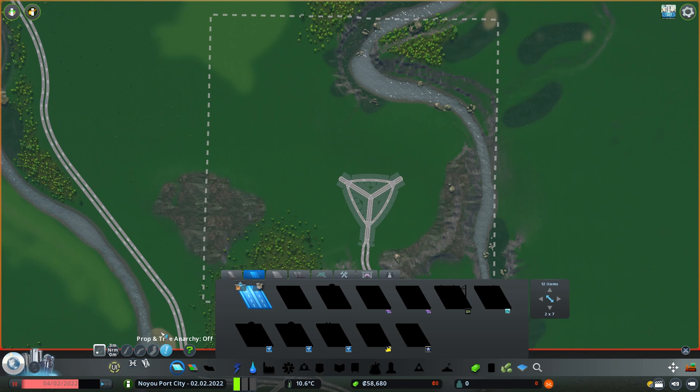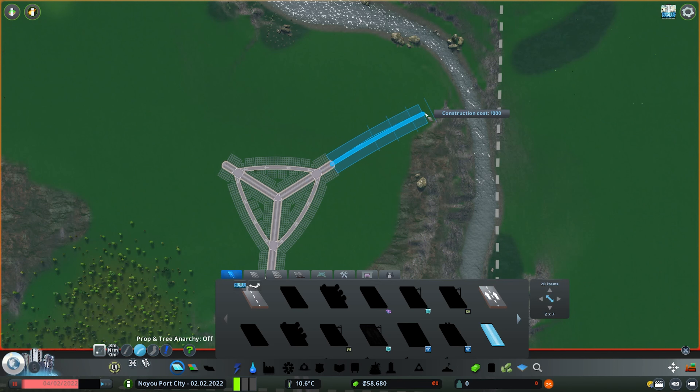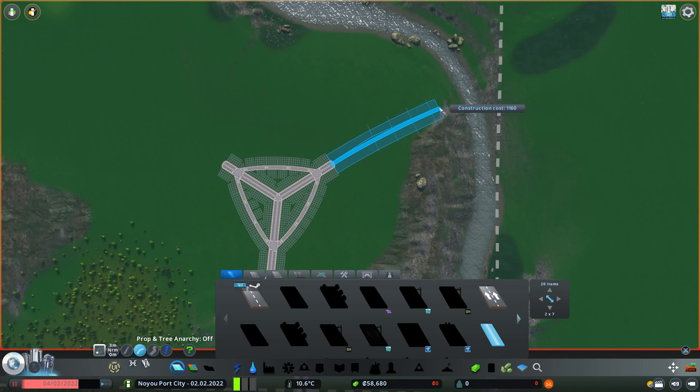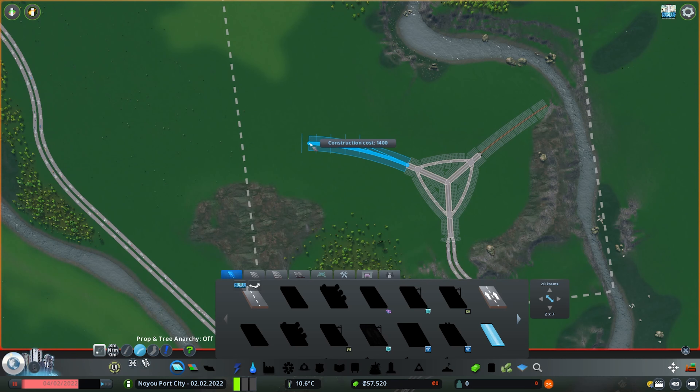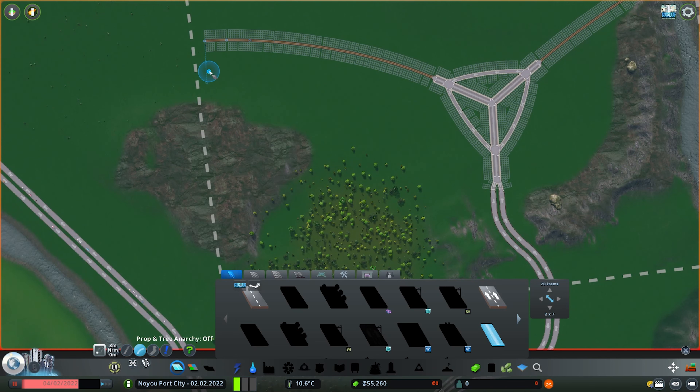As we continue our collector or avenue, I'm going to use the curve road tool. Notice this costs us $3,180. To reduce that, we'll use the two-lane gravel road as our guide, which costs only $1,160. So I'm going to use that instead, applying the same approach to the other side, and trying to have the largest curve as possible. We are not using straight roads, and I'll start from the bottom.